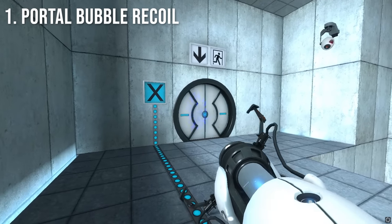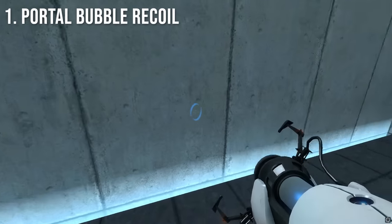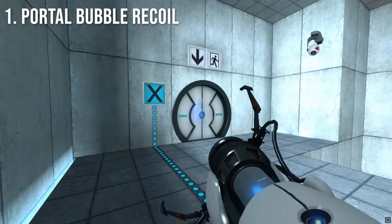Normally, when you fire a portal, there is a little bit of recoil. But when you're standing in front of a portal, there is no recoil whatsoever.